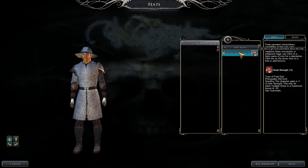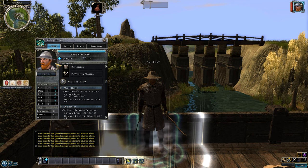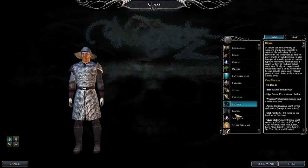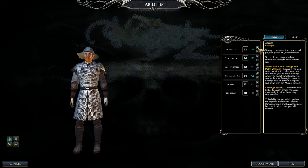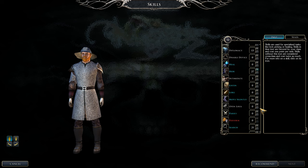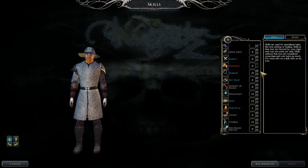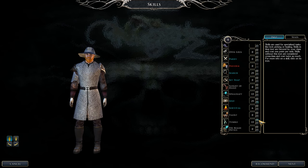Great Strength gives one point in Strength per pick — pretty good for reaching feat thresholds too. There are other attribute abilities like this that help out. Keep leveling Ranger and putting stat points into Strength. Continue catching up on Hide, Move Silently, Search, and Spot — in a few levels those will all be maxed out.